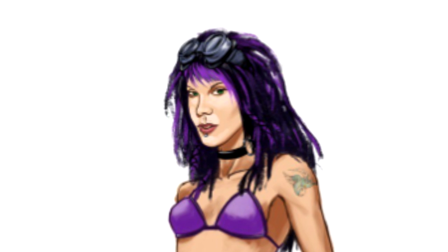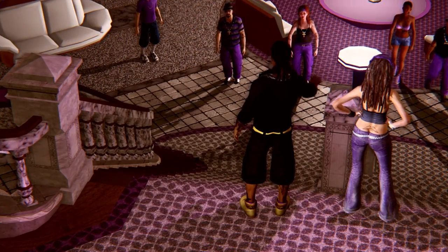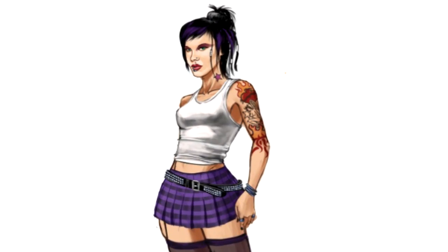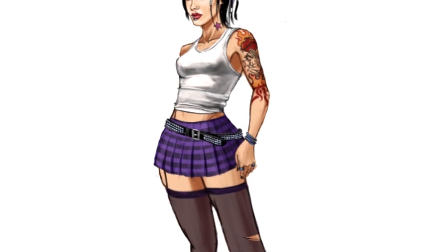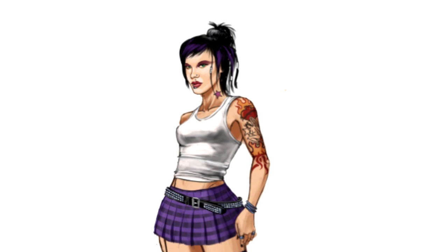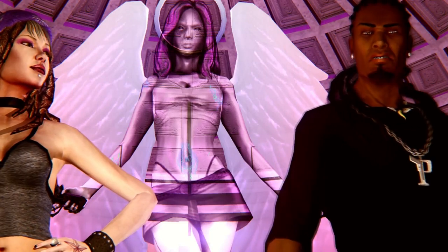Moving on, we get to see the punk version of Shawnee — and this looks wild. Again she has some tattoos not found in the final version of the game, and the clothing is very metal. We can also see that she used to have piercings and a different haircut. The boots are on point and the clothing style is excellent.